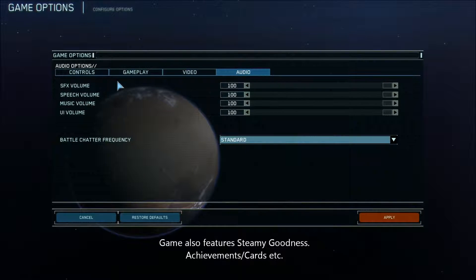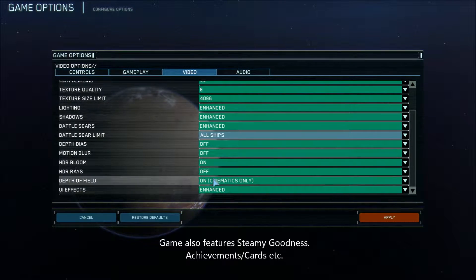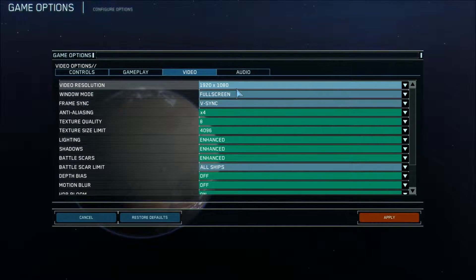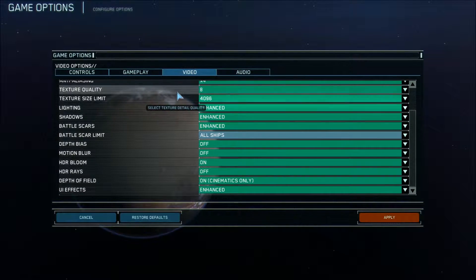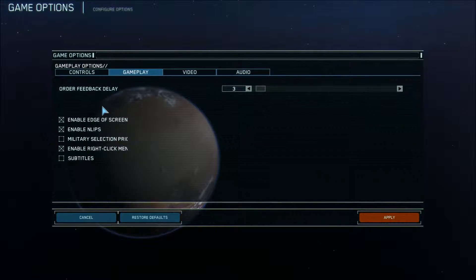Without further ado, let's get into the game itself. Starting with the options — there's a whole plethora of options here. Lots of video controls, lots of stuff you can mess around with: motion blur, depth bias, HDR. The game does feature 1080p resolution and all that good stuff. Even at the settings I have right now, it's really gorgeous. You also have audio sliders and gameplay options.